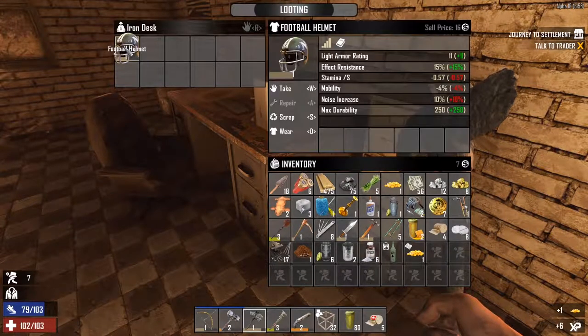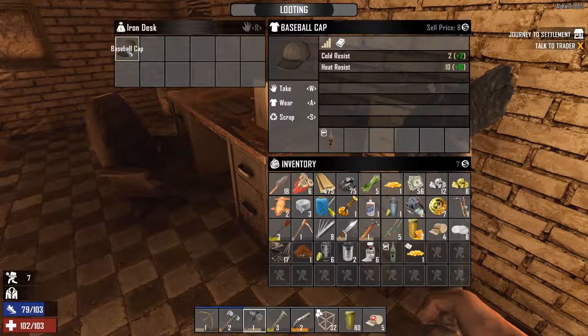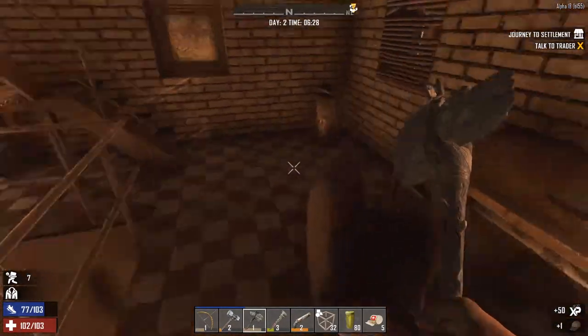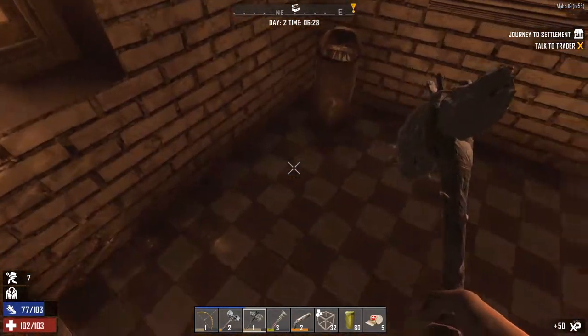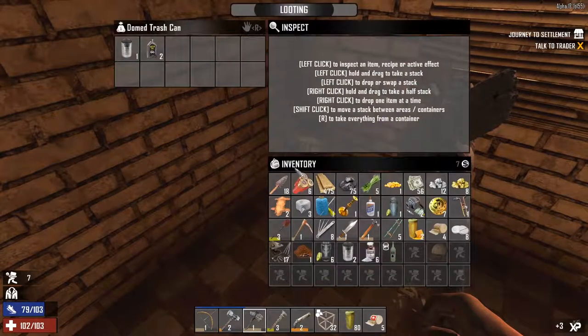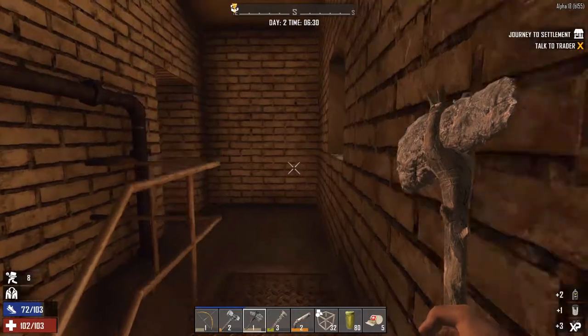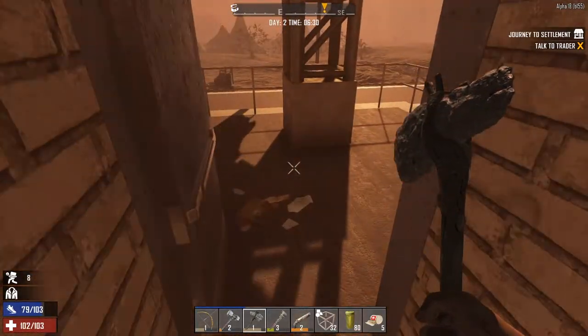A football helmet — that's definitely better than a baseball cap. Put that on. What's that? A cordon seed recipe — cool, need that. There's something in there I missed. Some oil — great. We can make some molotovs with that.